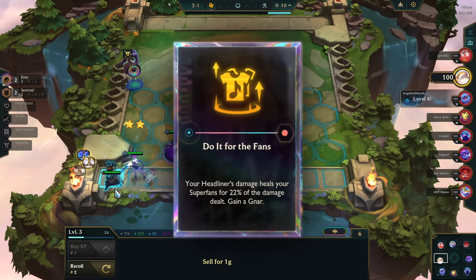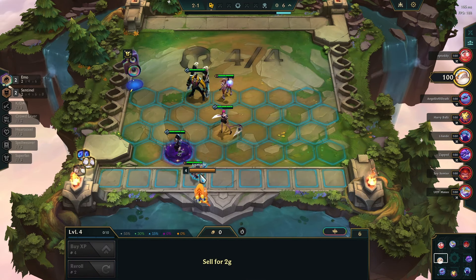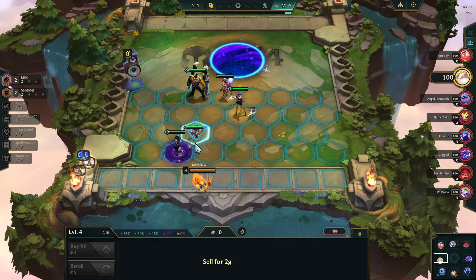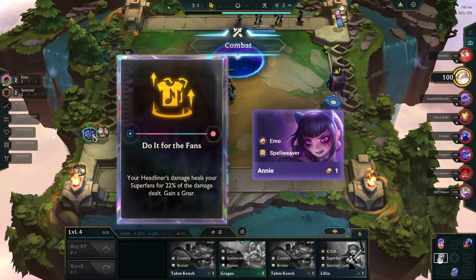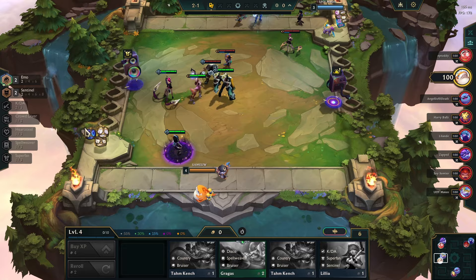If you get this augment, your headliner's damage heals your Superfans for 22% of the damage dealt. This augment makes the Superfan tanks more durable and gives our carry more time to dish out damage. The best comp to pair with this augment is Annie carry. Early on we have to play around Annie. Alternatively, any KDA or Superfan board is also viable.